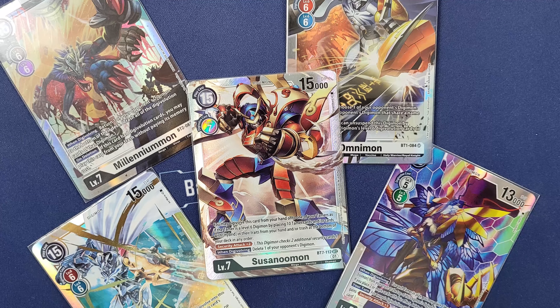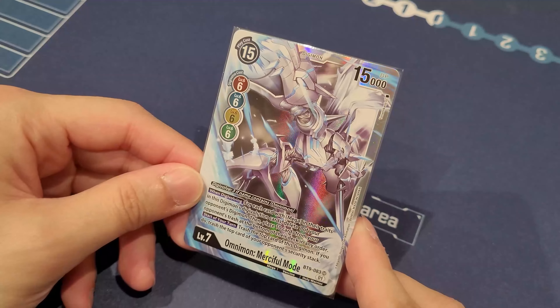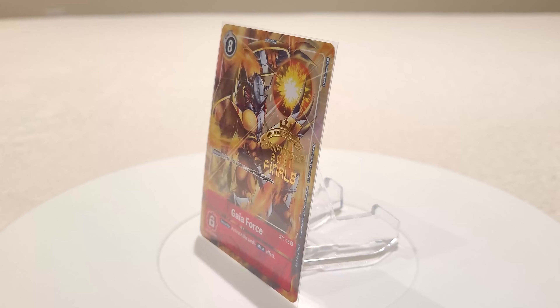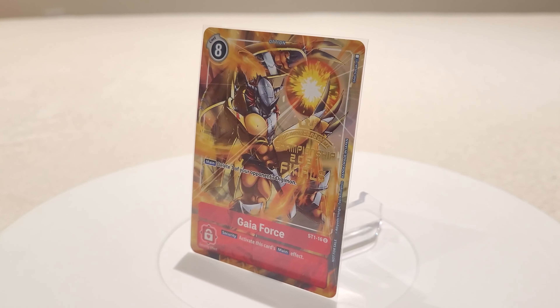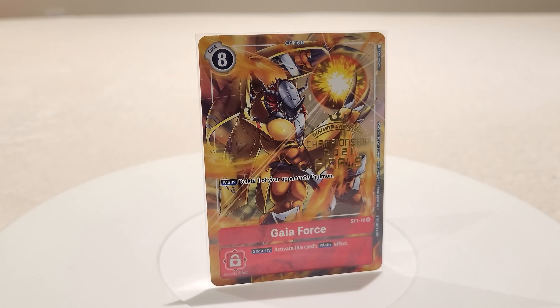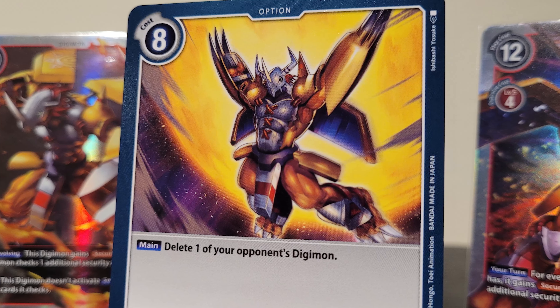For black, the deletion effects are mainly based off of play costs of the Digimon, and that is usually listed within the specific amount equal to or less in the card text. At times, it is capable of deleting the opponent's Digimon with the highest play costs from cards such as Alphamon, Ryuken, and the BT6 Gankumon. For purple, it has deletion effects based off level requirements, with cards such as Fly Bullet that deletes a Digimon level 6 or lower, or Hell's Gate that deletes an opponent's Digimon level 6 or higher, and at times it also deletes unsuspended Digimon with cards like Malo Myotismon from BT8.